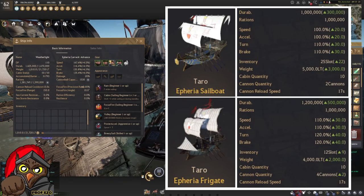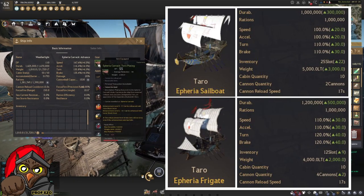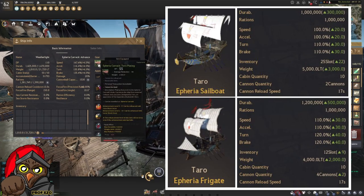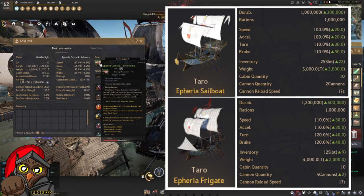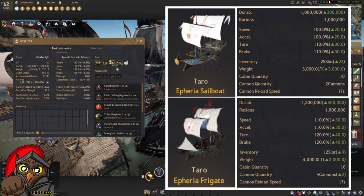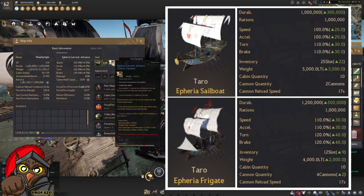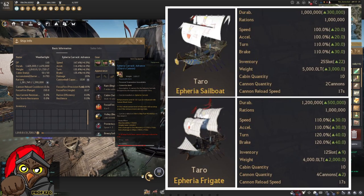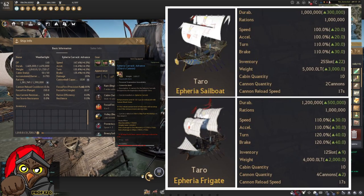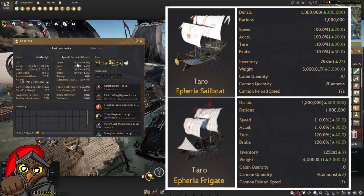The next thing is speed. With just green gear — and I don't plan on going full blue for my Advance, though I'm working on full blue for my Valor — I just created the Kairos Cannon to increase weight by 2,500, which is very helpful. My speed is now at 147.4.